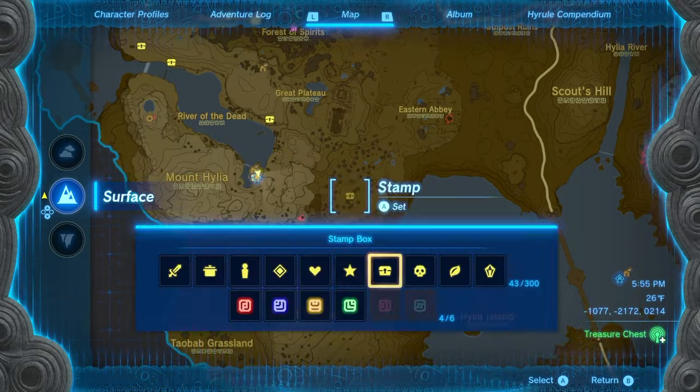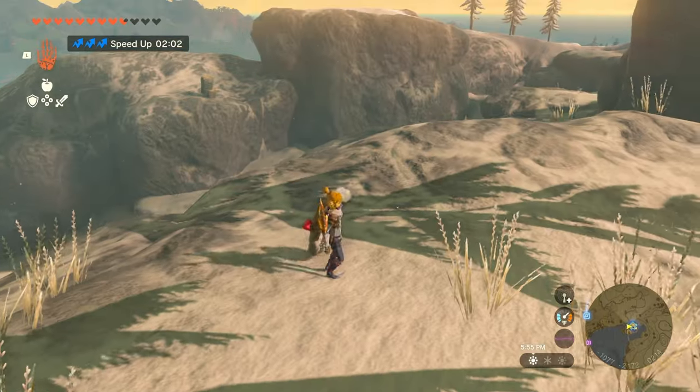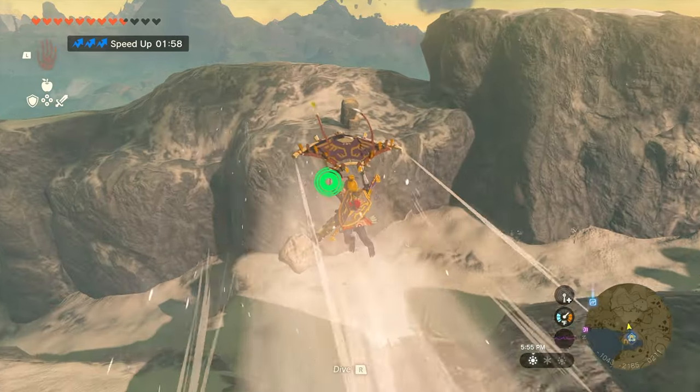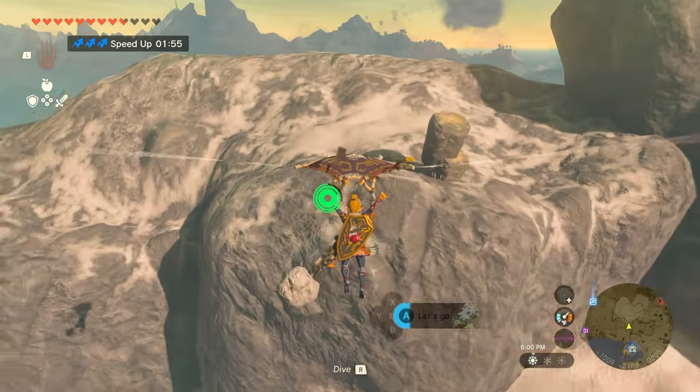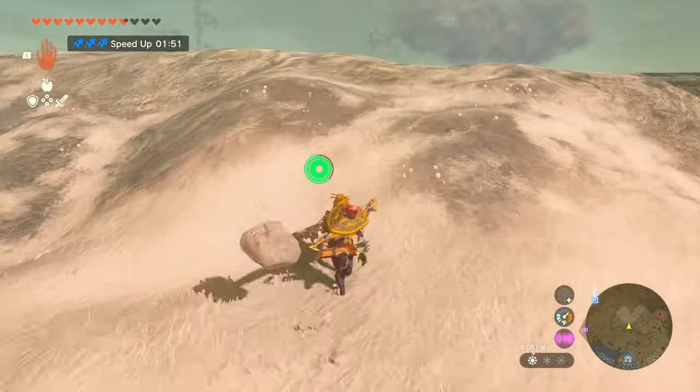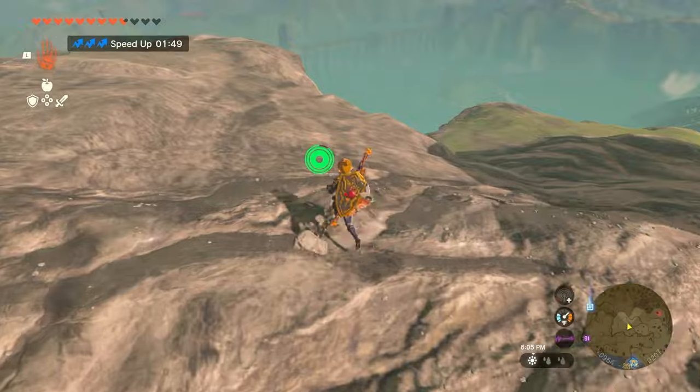We're going to go over here to where the old man's house used to be. I think it's still called the old man's house, but he is no longer in it — it is now occupied by Yiga. There's this whole common theme going on here where the Great Plateau and the depths right under us — it's all about the Yiga.